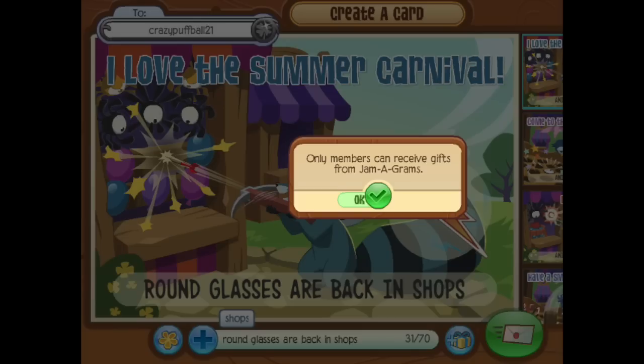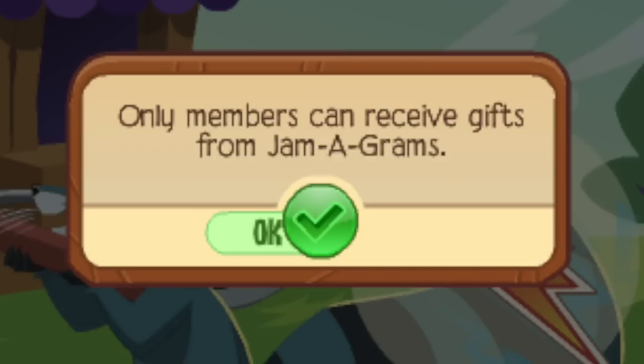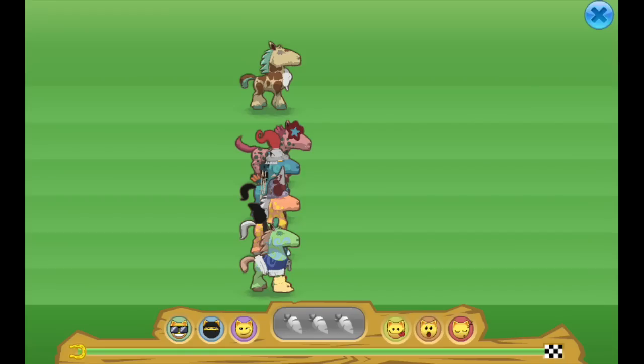This person was trying to send a gift to their buddy who was a member, but they got the message 'only members can receive gifts.' Animal Jam Derby is famous for having a lot of glitches, but I've never seen this one before.